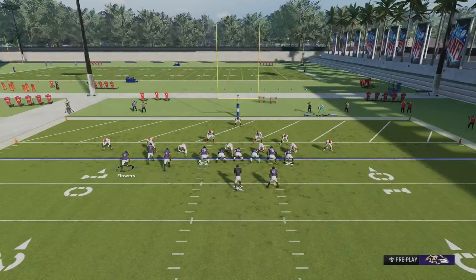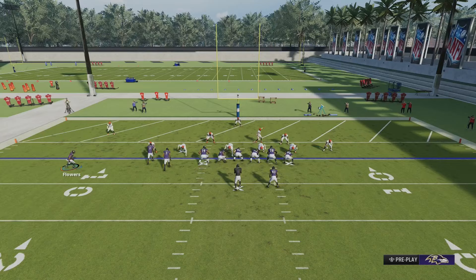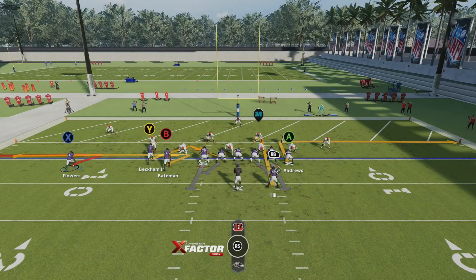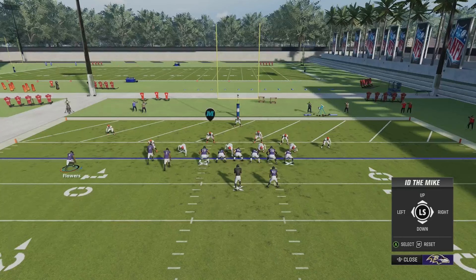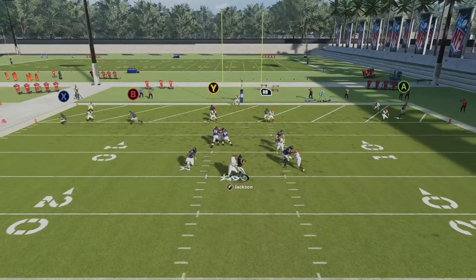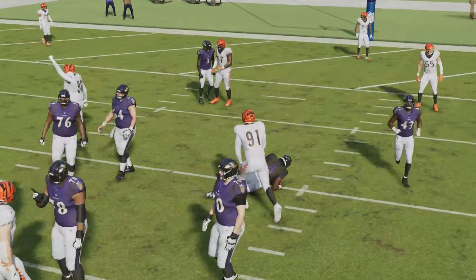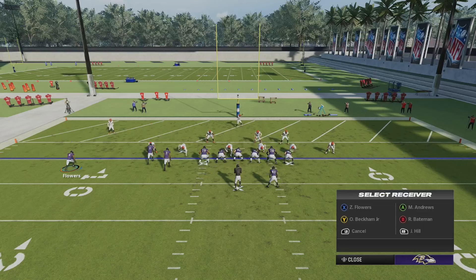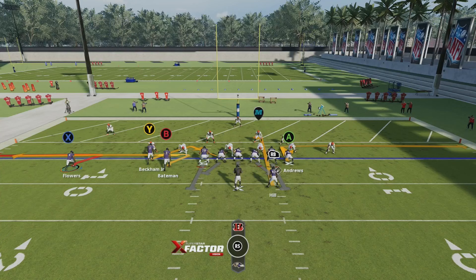The go-to is definitely the inside zig route. We're going to motion out the outside wide receiver — double zigs, running back on a curl. You can do different things with the tight end: leave him on his route, put him on an out route or a flat route. If you have tight end upgrades, you can do a trail route. But not everybody has tight end upgrades or a hot route master, so we're just going to leave him on some type of outside route.